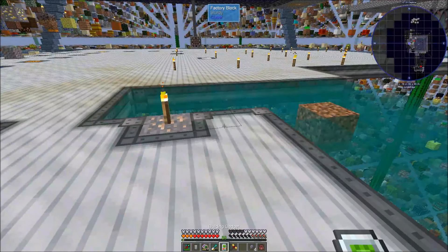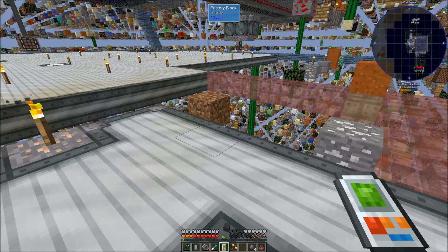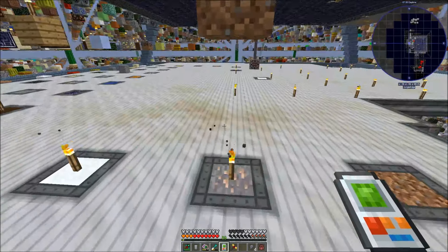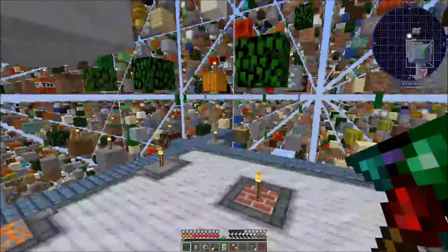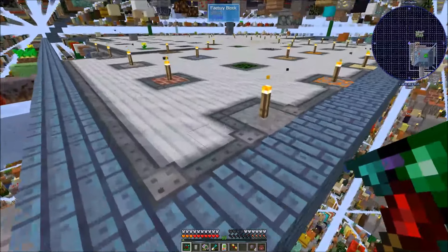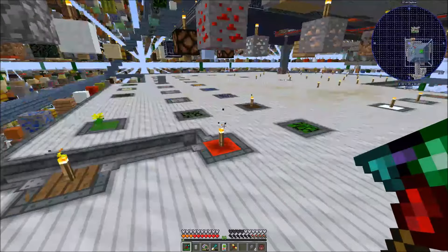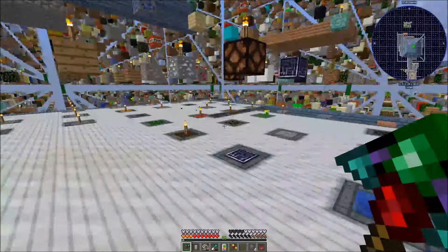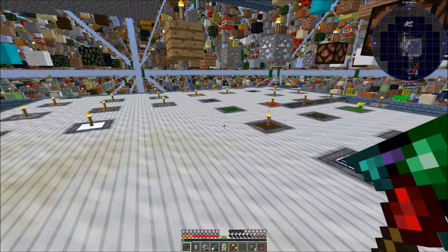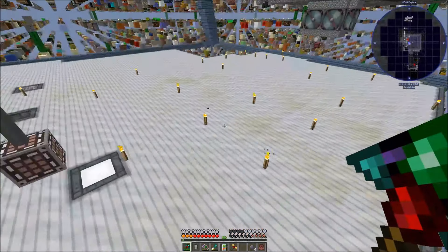We are out of blocks. This is truly the corner of our base floor pyramid. We're definitely well on our way — we gotta do some block swapping and all that stuff. Yeah, that's going to take a minute because we still need supplies.